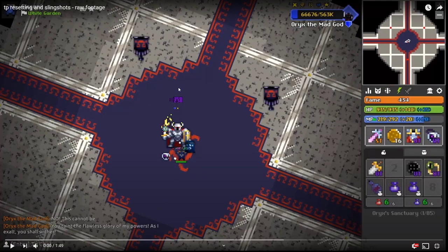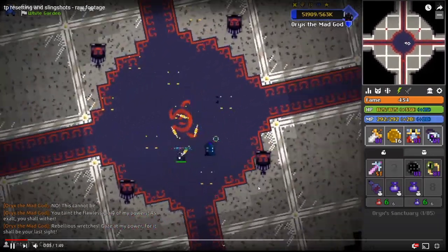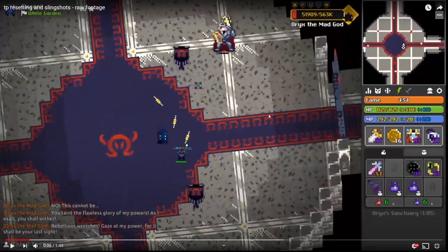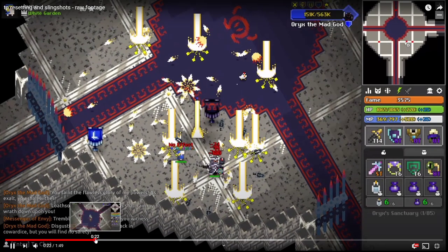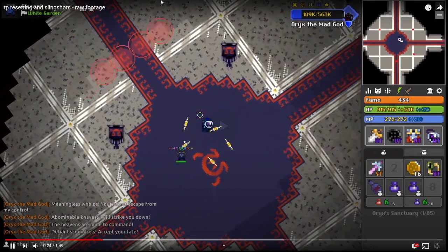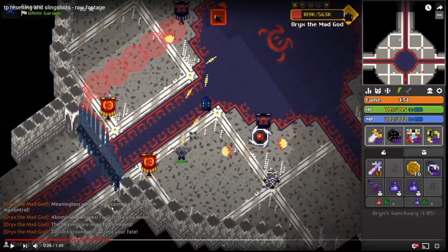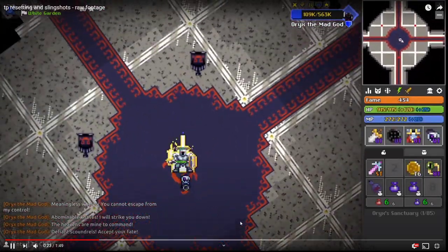So this is sort of the behavior of what Oryx does, and also how you can abuse it to stay safe. Or if you really wanted to, you can slingshot Oryx into your enemies — but by enemies I mean people you don't like who are leeching. Don't do that though, because you can benefit more from it than just being mean. You can just, before he goes down, step off and TP him away. I refer to that as slingshotting — some people will call it other things, but I like saying slingshotting, because you just slingshot him away.